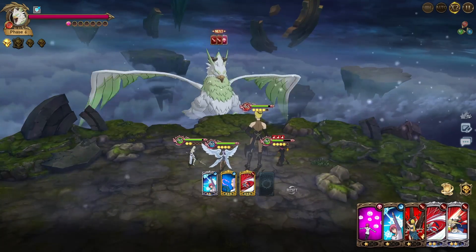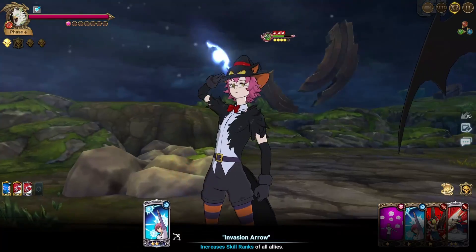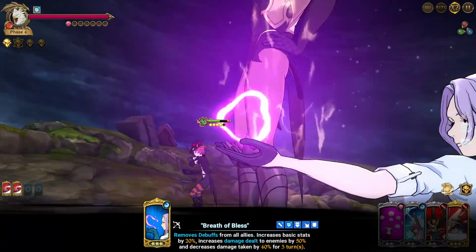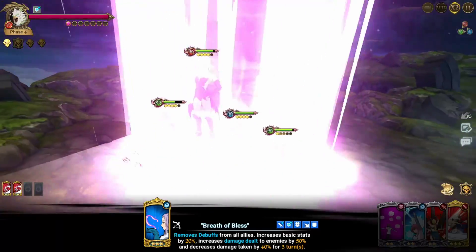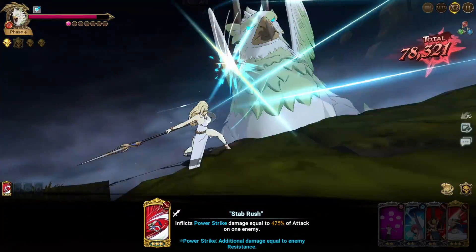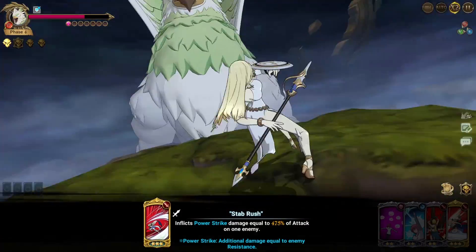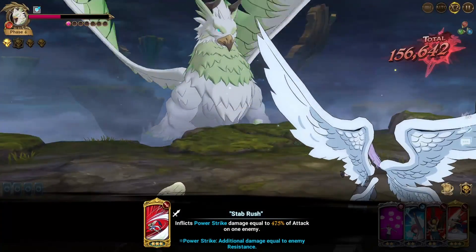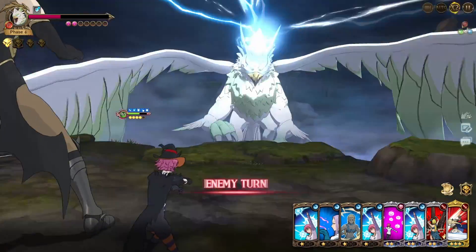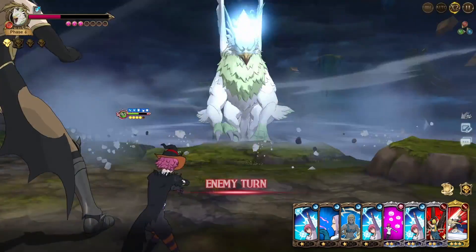I'll hit with double power strike, rank up, get a level three buff so we're extremely tanky and do more damage — increase our base stats as well, literally a perfect card for this. We're going to trigger his damage cap easily. All I need to do is hit him twice more with Brunhilde cards and we're good.